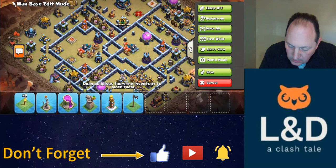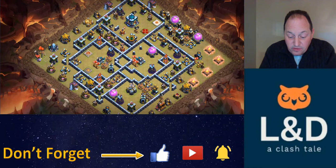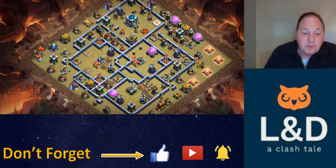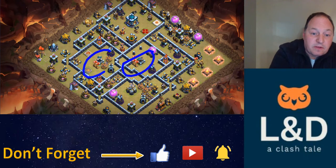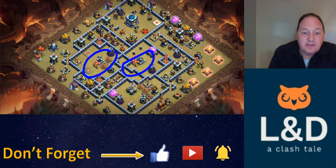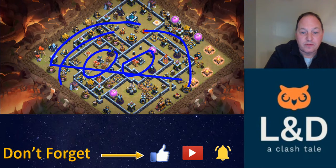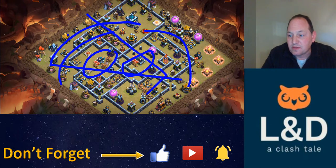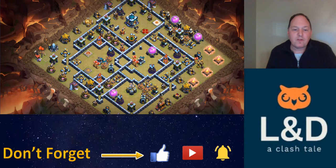All right, so this is a challenging bass. I call it Scatter for two reasons. One, you've got these big scatter compartments with the scattershot compartments here and here. And the other reason is that this bass has a tendency to make troops scatter — they just go all over the place. They don't go through the bass the way you expect them to; your troops just take off and go all over the place. So they scatter — that's why I call it Scatter.